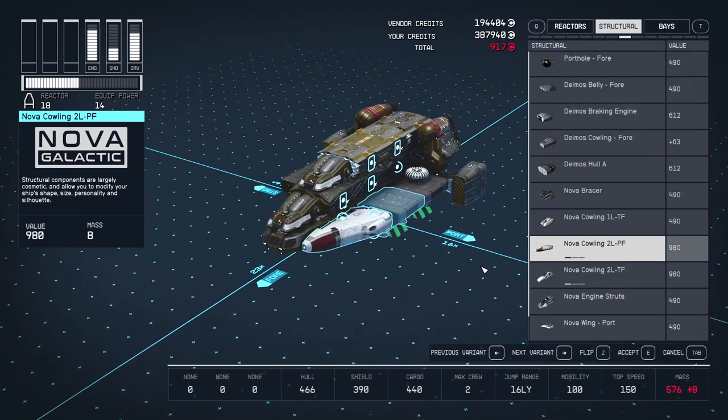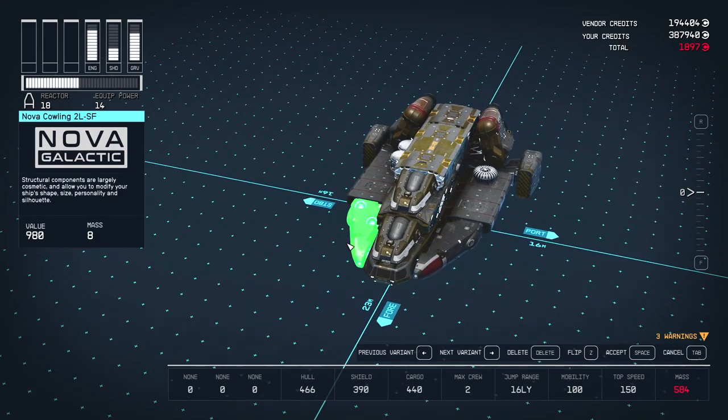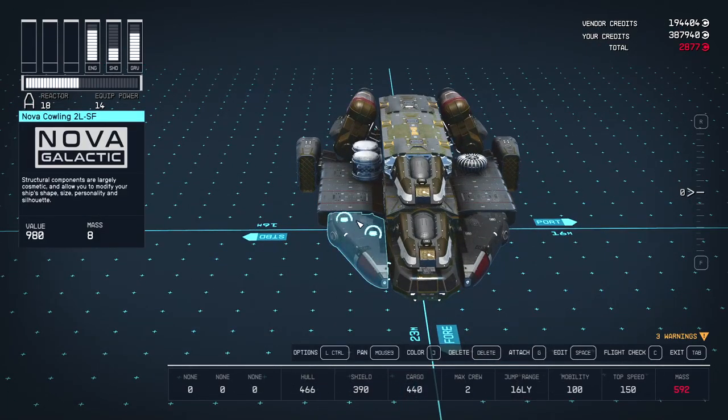Attach the Nova Cowling 2LPF either side of the cockpit. They have 4 mounts — 2 above and 2 below — but the important thing is that these are offset so the weapons don't interfere with each other.